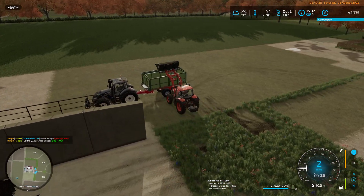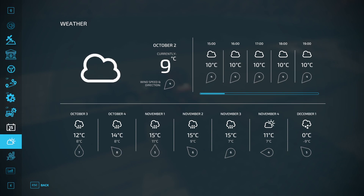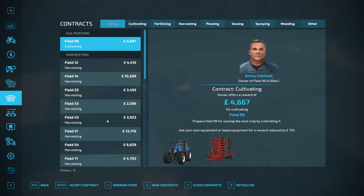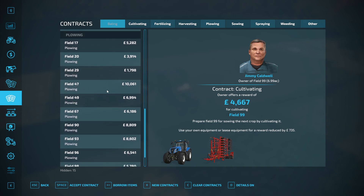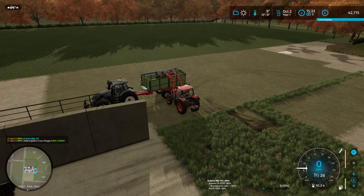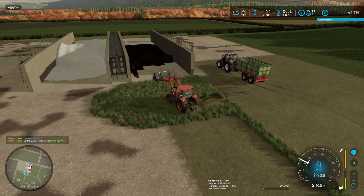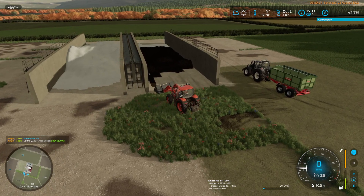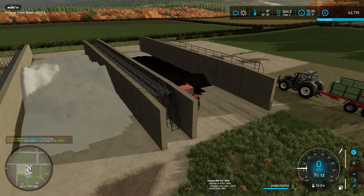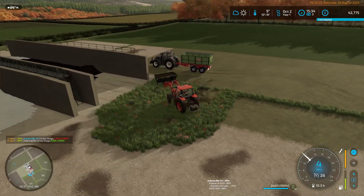We've already got 42,000 from all the contracts I did. Checking contracts: there's a ton of baling contracts and I believe they're all silage, one cultivating, a bunch of harvesting, and a lot of plowing contracts — if I bought a plow I could use them. I'm probably going to take the grassland subsoiler out to the cornfield and see if it works as a plow. It supposedly only works on grass, but you don't find out until you test these things. Both tractors are busy at the moment though.